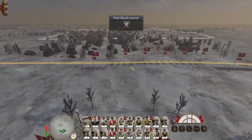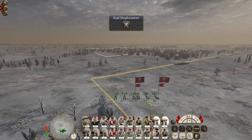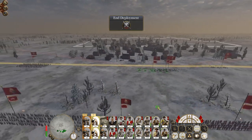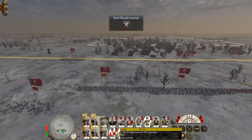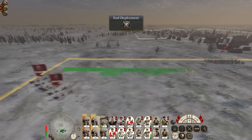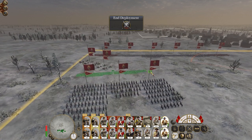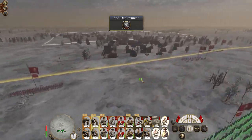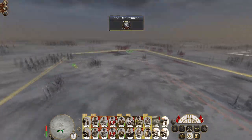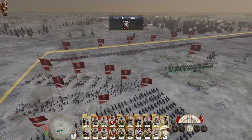Our guns are going to sit off-axis to try and get as good a field of view as possible. Our howitzers are going to be up front. I'm going to deploy my infantry outside of the town probably where the guns are, drop all my cavalry going out wide with my guerrillas, and then have my melee infantry go through the town. We've gotten a set of guns - my general is going to follow the main line.